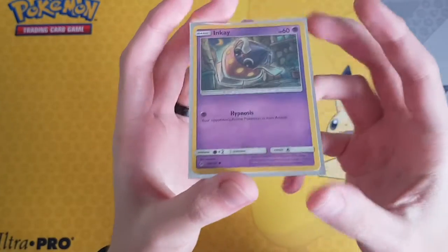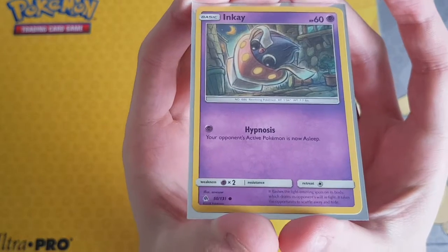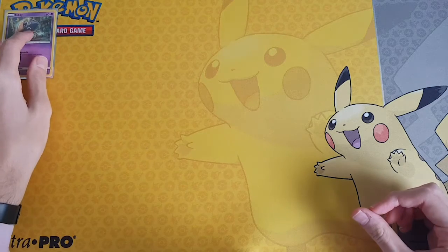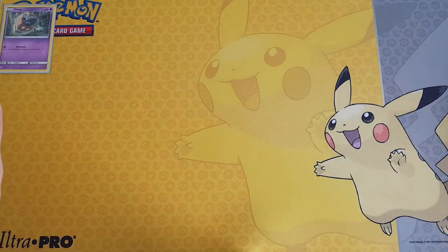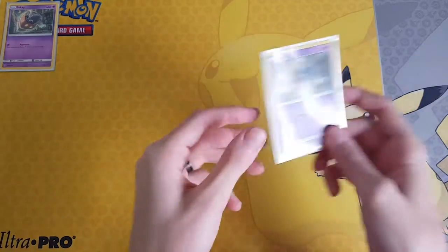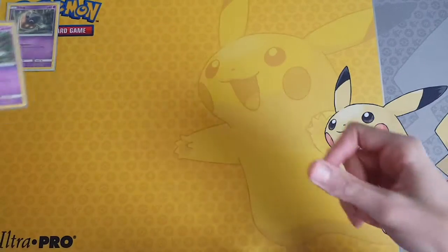We first of all play Inkay from Forbidden Light with Hypnosis for one Psychic Energy — your opponent's active Pokémon is now asleep. I play two of them.